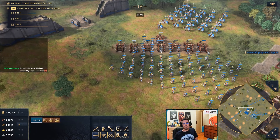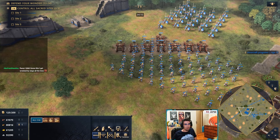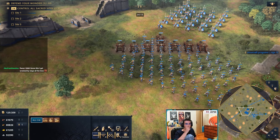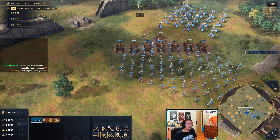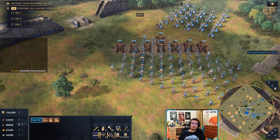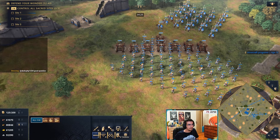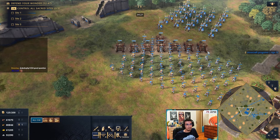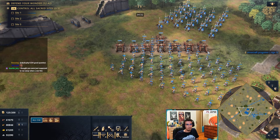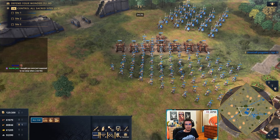I've actually thought about doing a micro guide because I have a lot of build order guides, and I was thinking about doing something like what I just showed — tips on how to fight different units and all that.